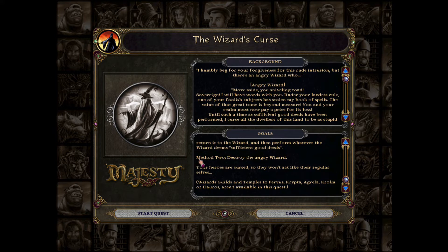Wizards guilds and temples to Furvis, Crypta, Aguilla, Chrome, or Doros aren't available in this quest. This makes the quest more difficult to complete because you have all these restrictions in place, especially you cannot build all those temples which would allow you to recruit powerful heroes.